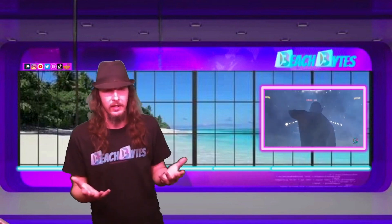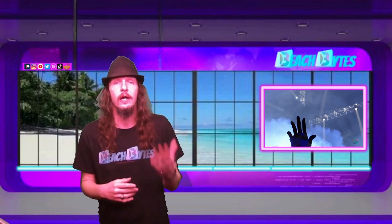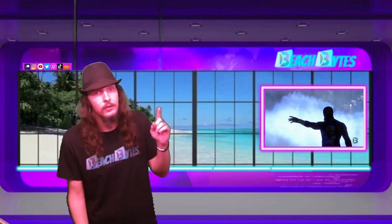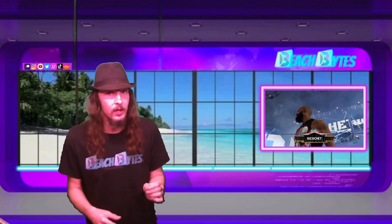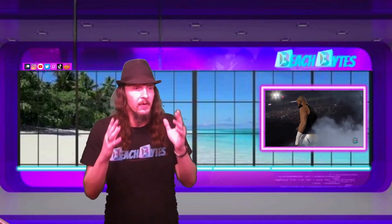Today we're looking at: if you go through community creations and you create your arena or your superstar and then you go to upload it, you're going to get this error message that says there's nothing there — but obviously you just spent hours creating something, so there is something there.